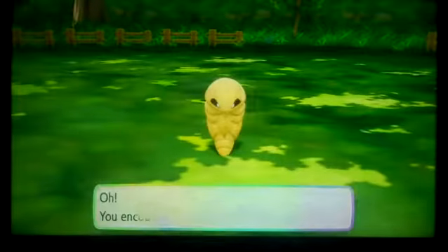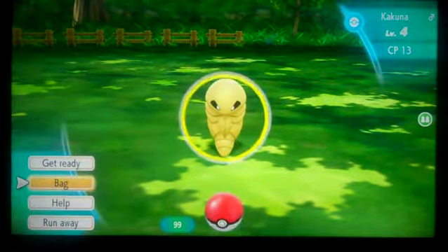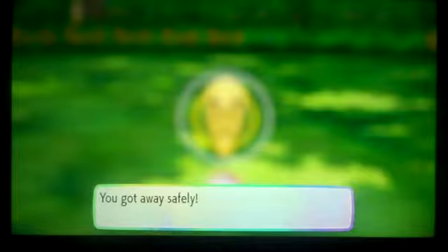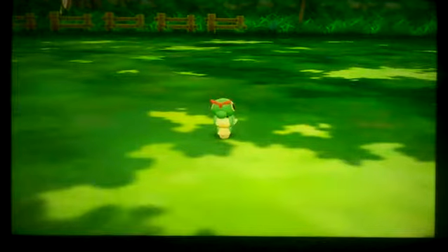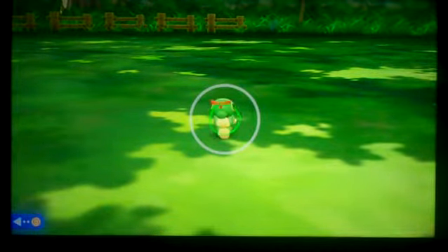If you run into a Pokémon that's not — in this case — a Caterpie, or the one you're trying to get, just run away. Your combo will still be intact, I promise that. I've seen it for myself, all thanks to the help of A-Drive — not that he knows me, I just watched his video, so I'm more aware of what I'm supposed to do.